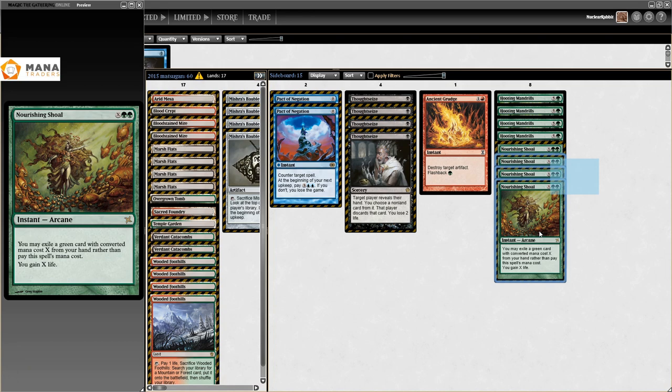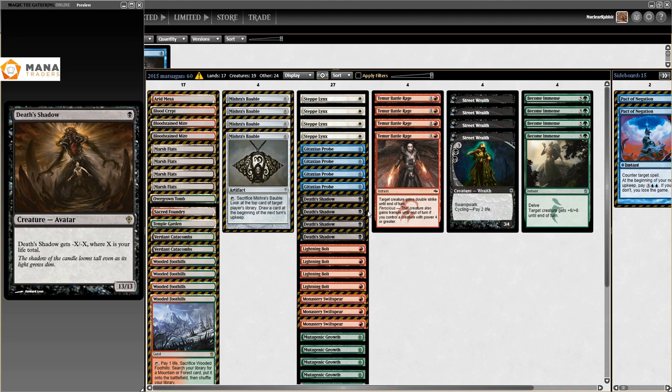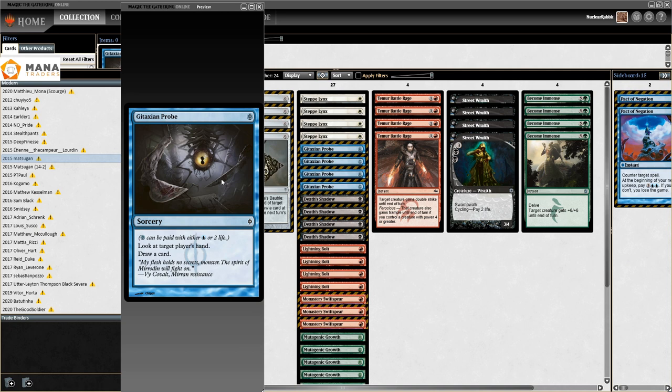Pact of Negation, Hooting Mandrills, Become Immense and Nourishing Shoal - this is just for the burn matchup. Nourishing Shoal: exile a green card, gain that much life. With Become Immense you gain six life, screw your burn deck - just great. So this is 2015, the era of 'Suicide Zoo' or 'Death's Shadow Zoo' if you prefer.